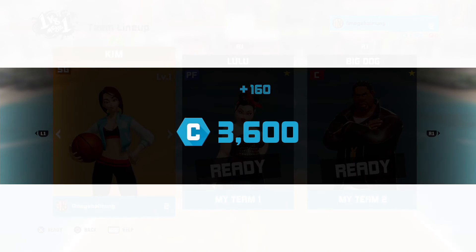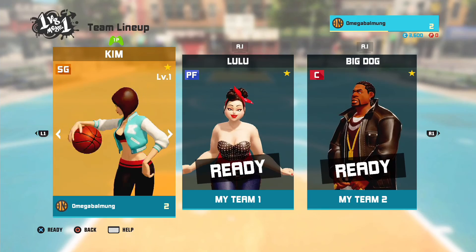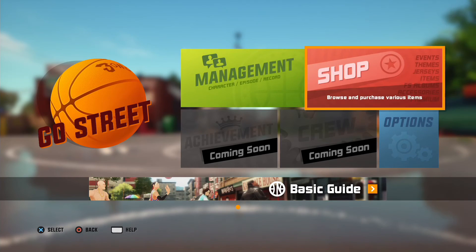At the end of the match here, we get some C points and EXP points. EXP points go towards our own EXP level but not towards the character.